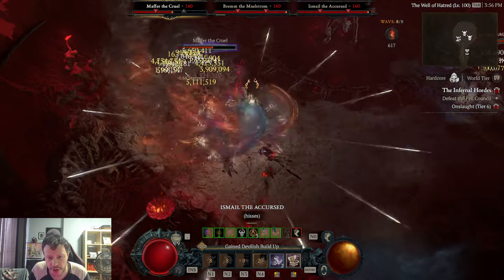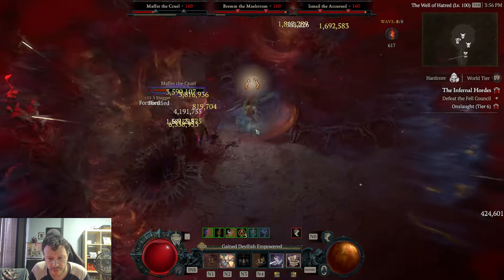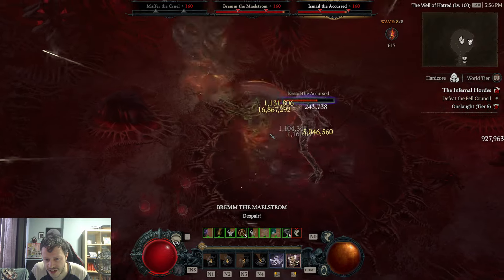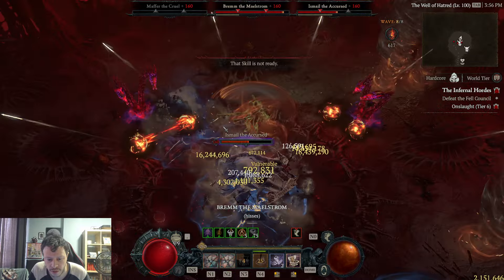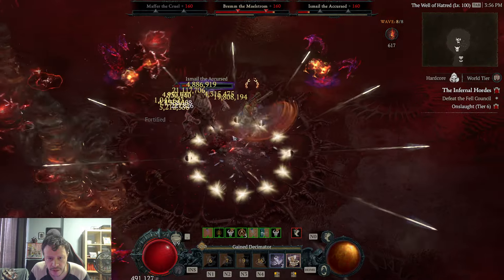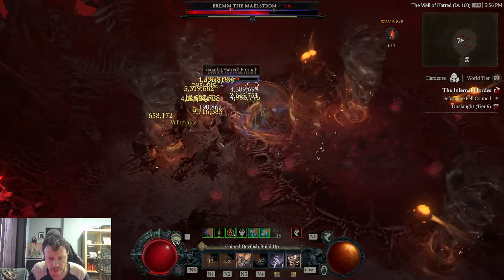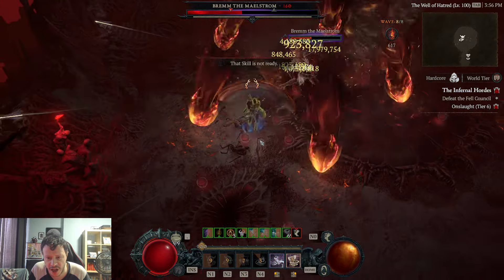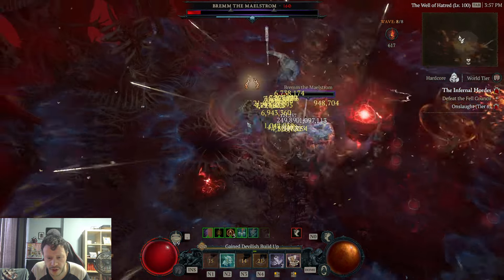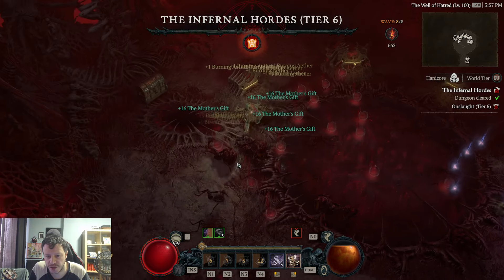Damage is much, much better but the cooldown is still the limiting factor. The kick is useful for applying crowd control to enemies. Yeah — it feels like I could even use Amethysts even on hardcore. That's big damage. 662 Ether run!